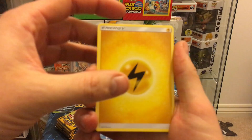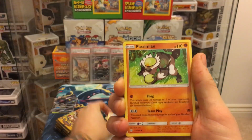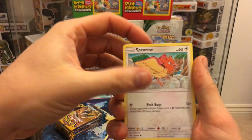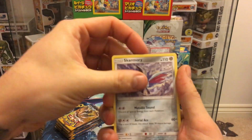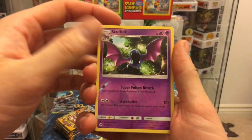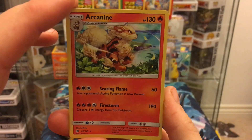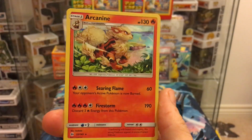We're probably a quarter of the way through the box. Pack ten: lightning energy, Elima, Passimian, Pokémon Catcher, Fomantis, Murkrow, Skarmory, Wingull, Poliwhirl, Golbat reverse — and Arcanine holo! There we go, another card we needed. That artwork is absolutely incredible.